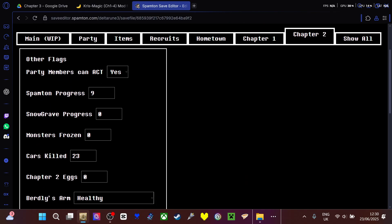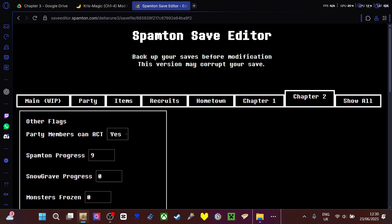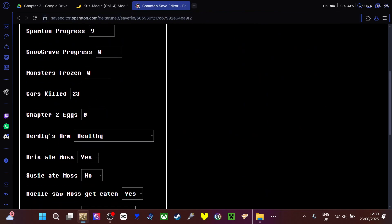In Chapter 3, you can allow Spamton, Snowgrave, Monsters Frozen. Of course there are the eggs in both of them. Barber's Arm — you can change it to Attacking or Snowgrave if you do this. You go to Snowgrave properly, then you start with Snowgrave without even doing it, but of course it can throw it out of you.